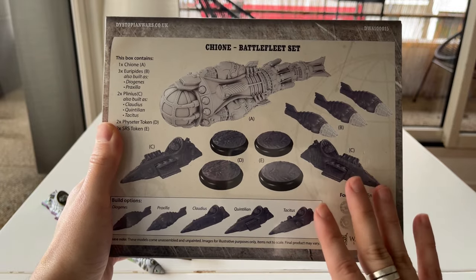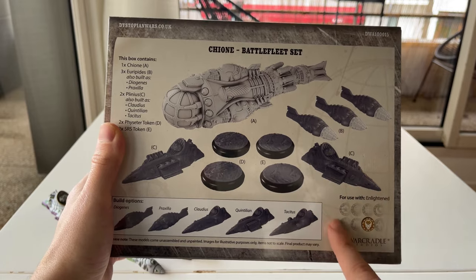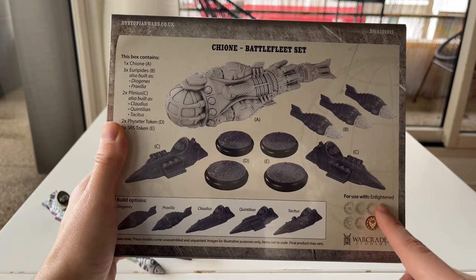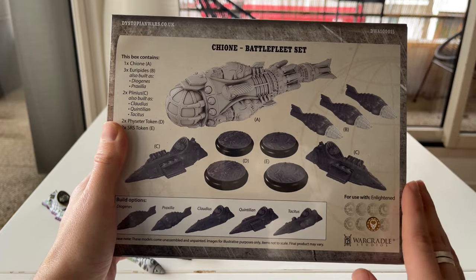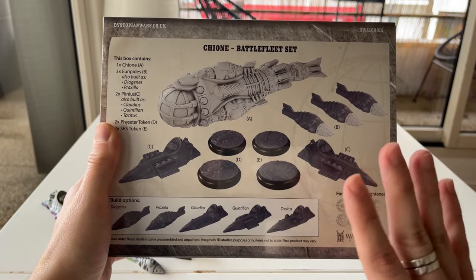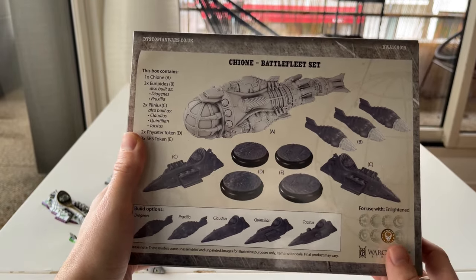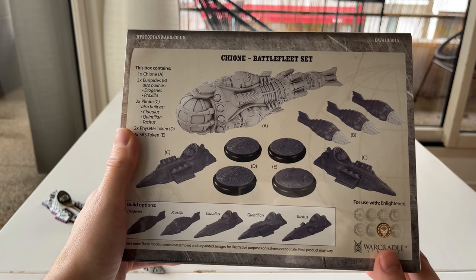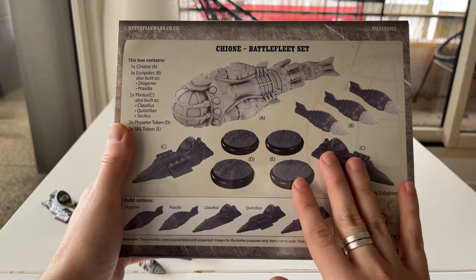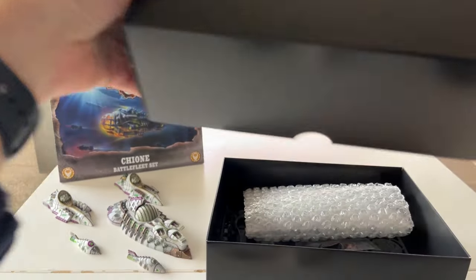Note that at the moment of recording this unboxing — the first half of the video — we do not yet have the data sheets and the new orbit for the Covenant, so I'm a little blind there. We'll try not to make too many guesses about how you play them. We'll first focus on the sizes and the miniatures, what already exists and what we already know, and then in the second half we'll talk about the tactica. Without further ado, let's open the box.